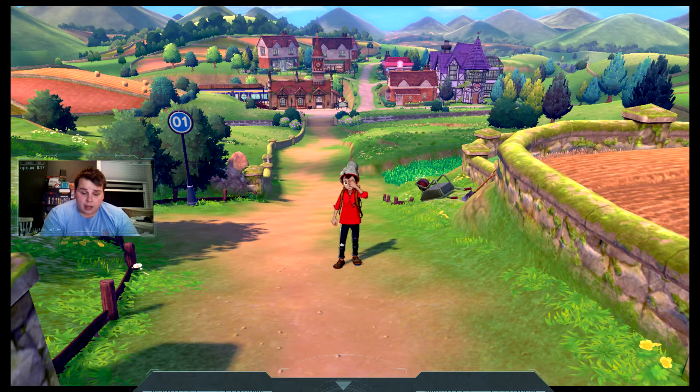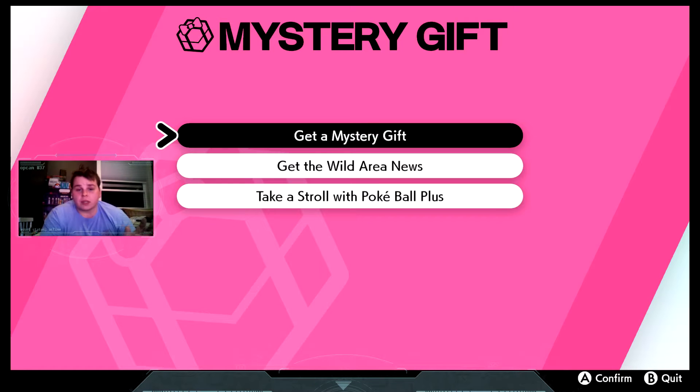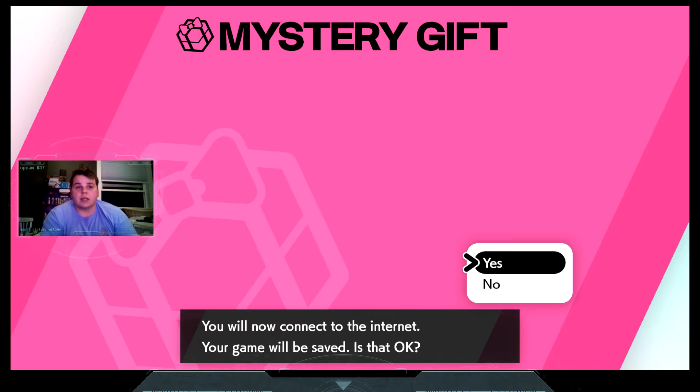Anyways, you're going to want to open up your menu. You're going to want to go to Mystery Gift. Press A, and make sure you go to Get a Mystery Gift and Get Via Internet. There's no codes yet. It'll ask will you connect to the internet — you say yes.